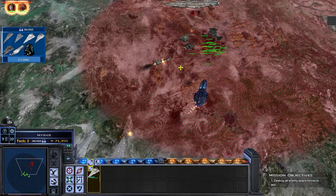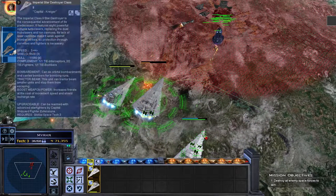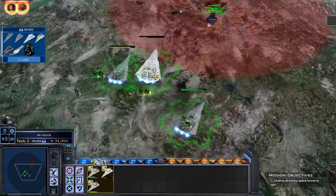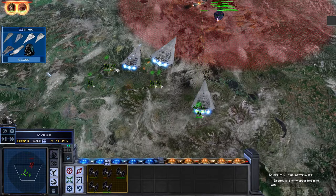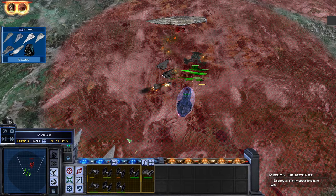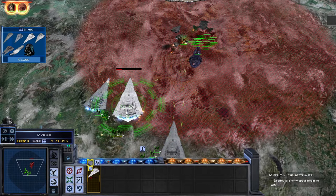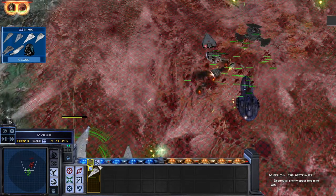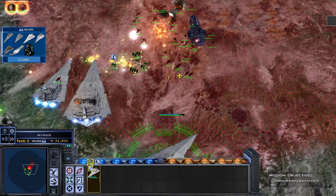We've still got Home One to deal with, but I reckon we can take care of that with the Bellator. Alright, Star Destroyers - you're actually doing well. I want you to target that ship. Bring the lancers up here. The hero ship for this battle - bombers at the ready. I want all ships to start heading in. You need to stop where you are - they've taken out your shield. Target that escort carrier. What is that attack route? Don't do that. Full firepower.